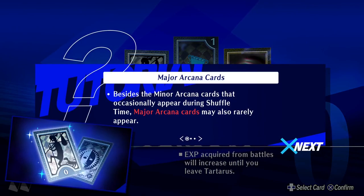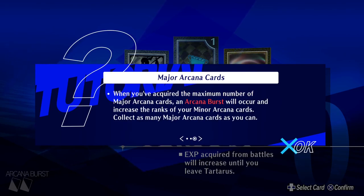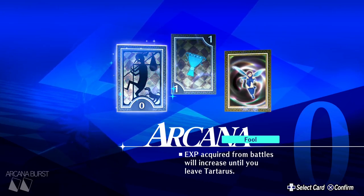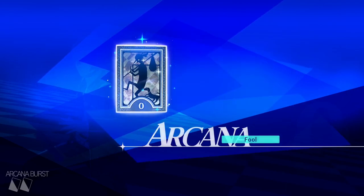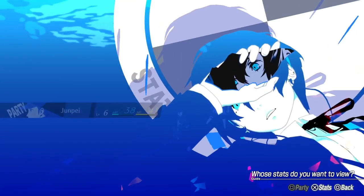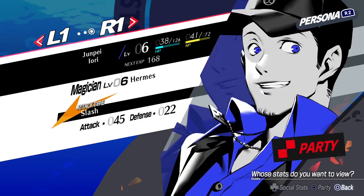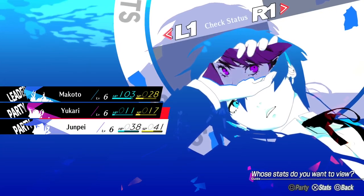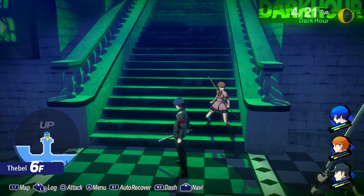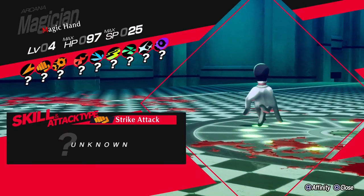Major Arcana cards have different effects. You can only acquire one of each type per day, and if you gather enough to make an Arcana Burst — the bottom-left corner shows how many cards you need — some really good stuff happens. I think this is the only Persona game to have different physical attack types: Slash attacks, Pierce attacks, and Strike attacks. In other games it's just a generic physical attack.